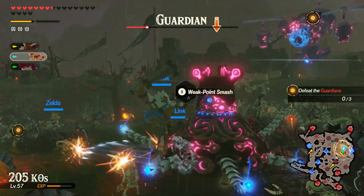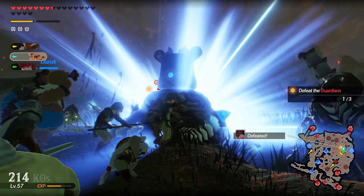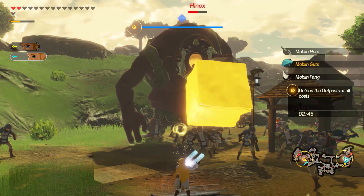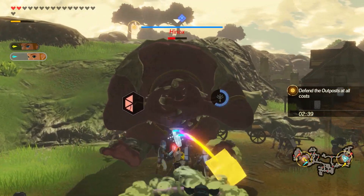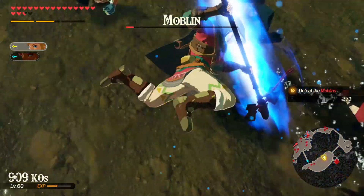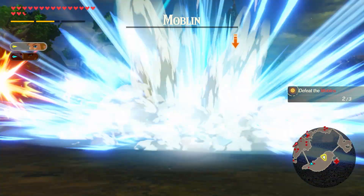During encounters, larger enemies will telegraph an item they're vulnerable to before their moves. If you use the item during this moment, it will stun them and open up a wheel gauge that when depleted lets you perform a powerful attack. There is a catch though — your Sheikah Slate requires a bit of recharge time after each use. Not only does this prevent you from spamming items, but it requires you to think about the optimal time to use them. I constantly found myself using Stasis when there wasn't a telegraph to get some damage in, only to miss out on a better offensive opportunity soon after because the slate was still recharging.